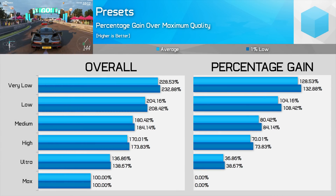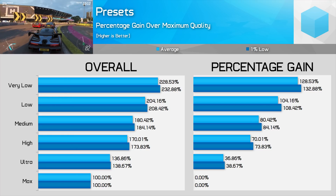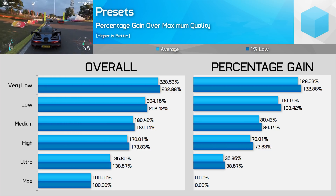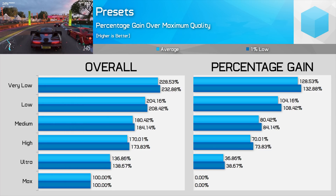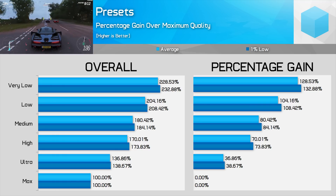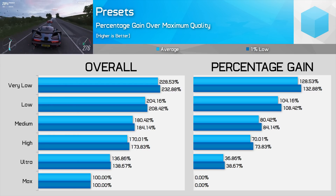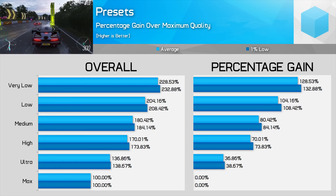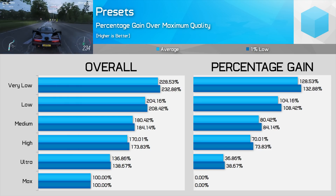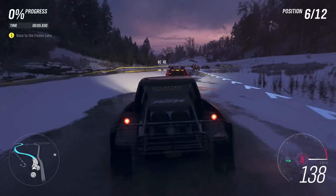For those who don't want to tweak anything further, my choice would be ultra due to the noticeable quality improvement over high. Ultra is a good choice because it gives you around 60 fps at 1080p with a card like a GTX 1060 3GB or RX 570, while at 1440p the GTX 1070 pushes above 60 fps. If you want to reduce quality for more performance, I'd recommend skipping high and going for medium — the jump from high to medium provides a 6% performance improvement for nearly no quality difference. Medium is also a decent 32% faster than ultra.